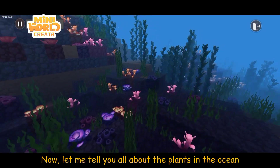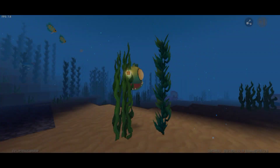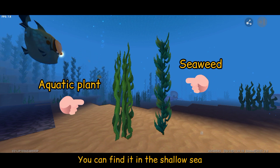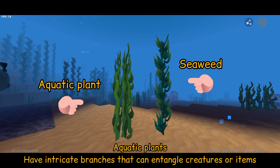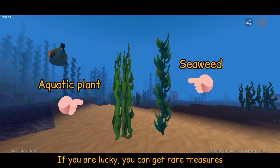Let me tell you all about the plants in the ocean. This is seaweed, an aquatic plant you can find in the solo sea. Aquatic plants have intricate branches that can entangle creatures or items, so try not to stay there long. If you're lucky, you can get rare treasures.